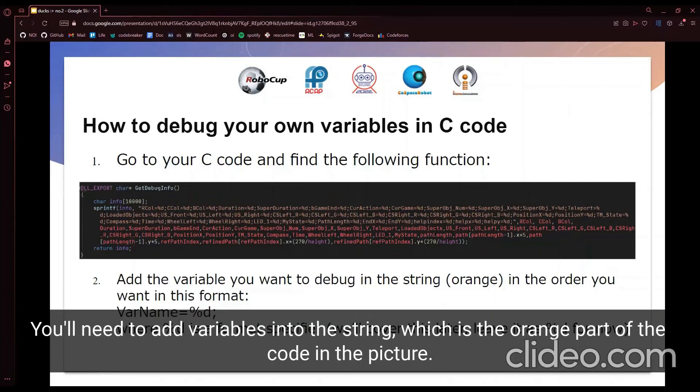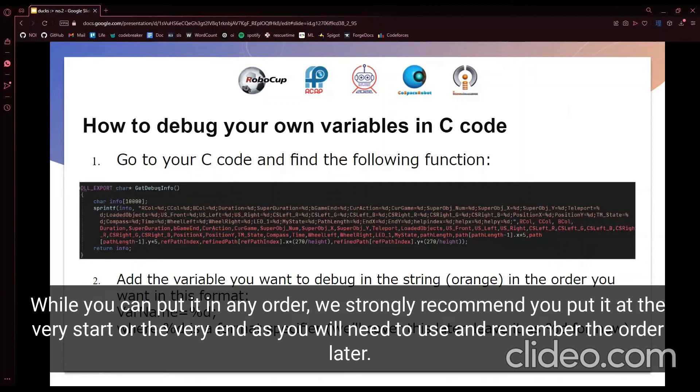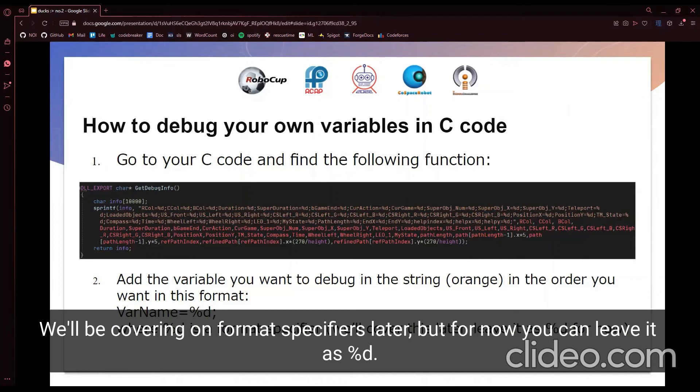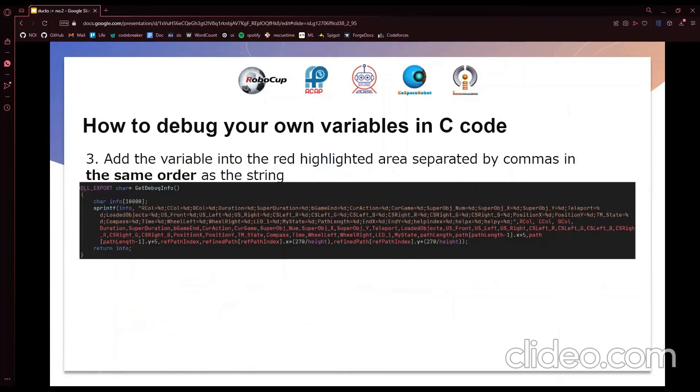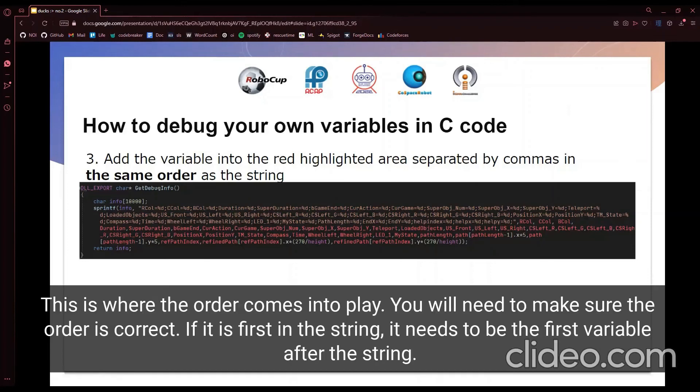You'll need to add the variable's name to the string, which is the orange part of the code. You can put it in any order, but you will need to remember and use the correct order later, so we recommend putting it at the very start or the very end. You will also need to reuse the format shown: var name equals %d. Finally, you will need to put the variable into the red part of the code, separated from the other variables by commas. This is where the order comes into play — you need to make sure that if you put it first in the string, it should also be the first variable after the string.